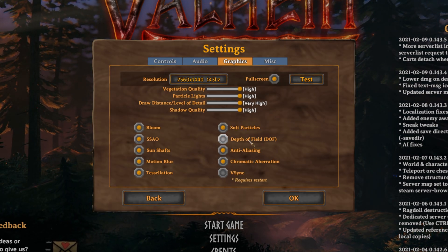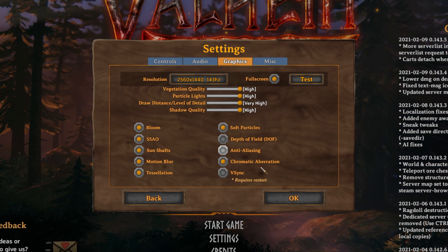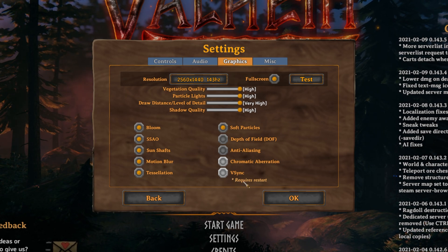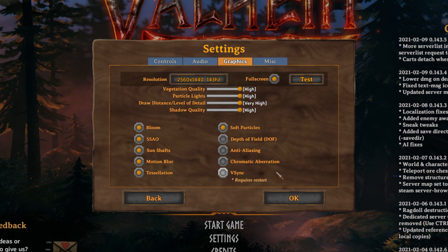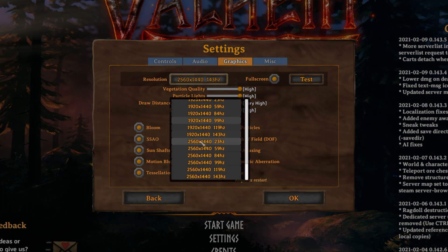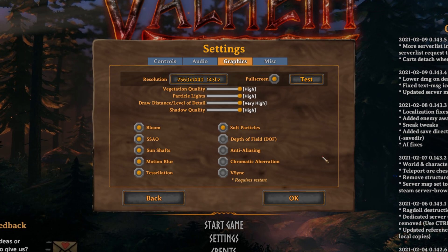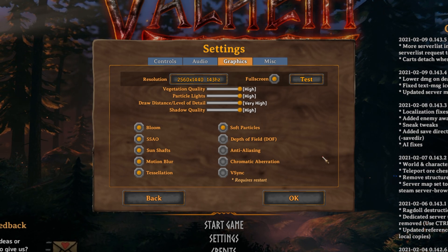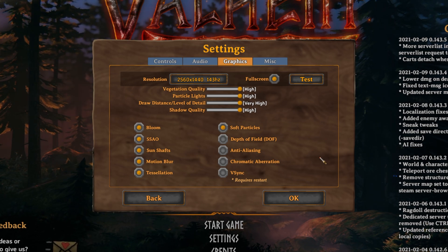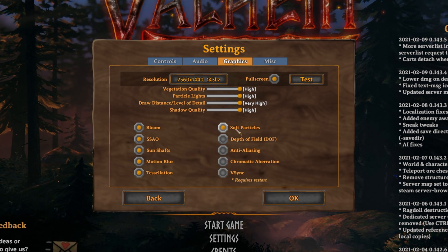Something I usually like to disable is depth of field and anti-aliasing, as I like to see what I'm doing — chromatic aberration as well. And of course, the most restrictive one is V-Sync. If this is turned on, the game will lock itself to your screen's refresh rate or the refresh rate defined in settings. Having V-Sync enabled can cause sluggish mouse and keyboard inputs. On top of that, all of these other options — the more you disable, the more FPS you should get.